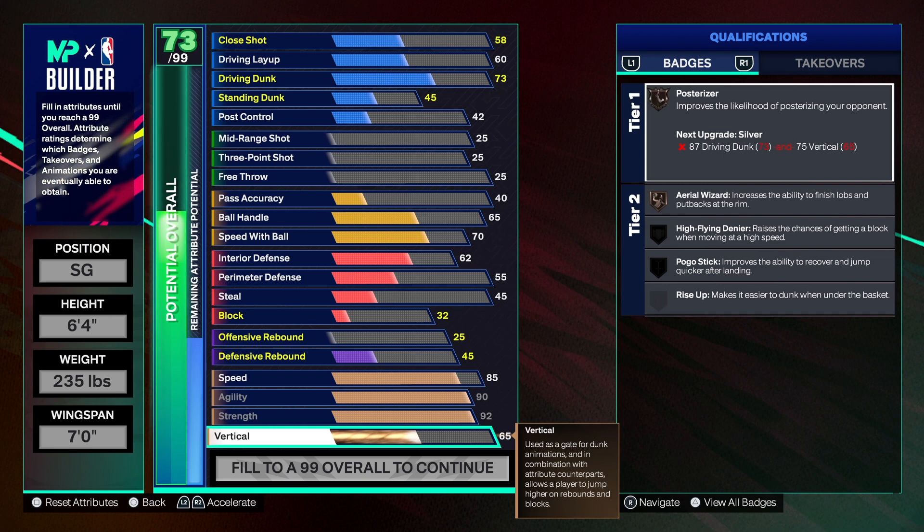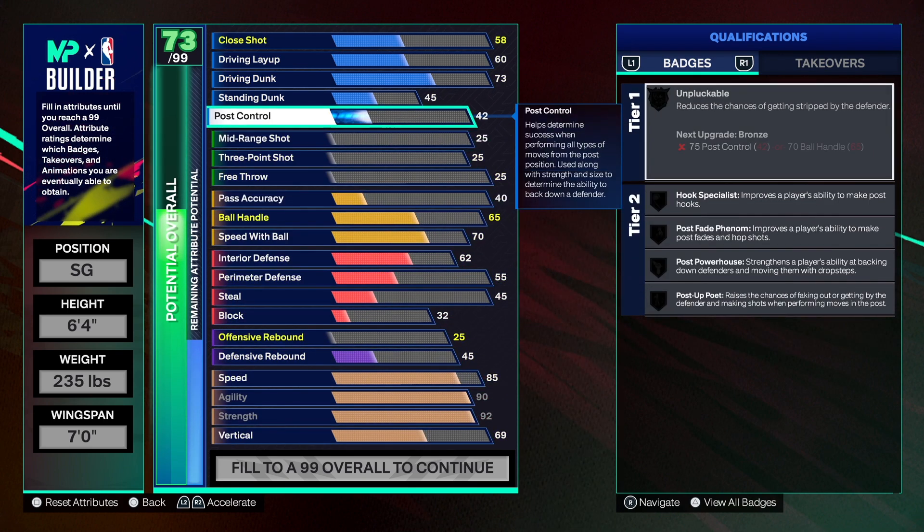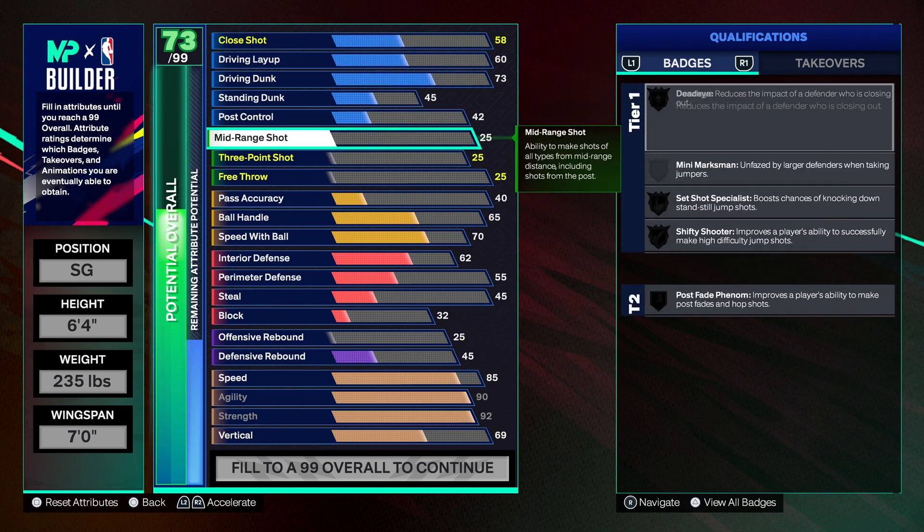I took the vertical up to 69. I noticed that on my 6'4" build with 70 shot blocking and 67 vertical, he wasn't blocking shots nearly as well as my point guard with 68 block and 75 vertical — so vertical does help with blocking. You may want to take vertical up if you're willing to sacrifice speed down to 80. As of now, the build has a 69 block, which should get you some blocks.